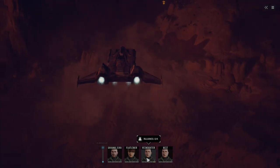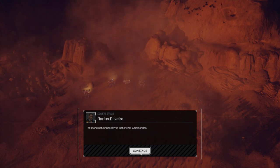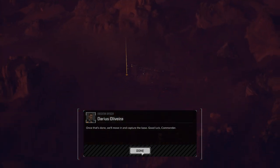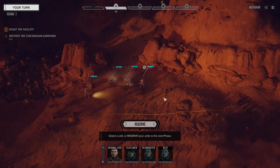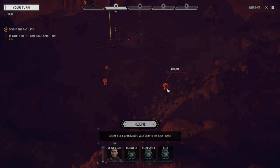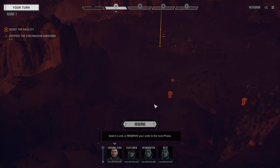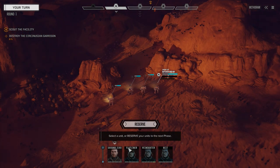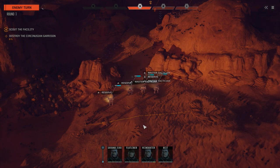Alright, here we go. We've got enemy contacts already — four mechs on the ground. Got to capture the facility and hold it. Maybe two lances in total. Two and a half skull mission, so I'm hoping we encounter some heavies. A 50-tonner and a 35-tonner, so it's probably going to be a couple of lances. Let's just slowly move forward. Actually, we're going to reserve here first — see if their 35-tonner goes. No, they don't see us yet. Reserve right back to turn one.